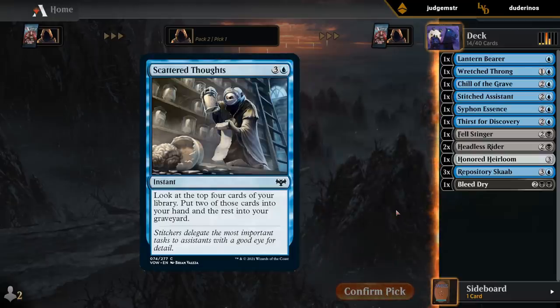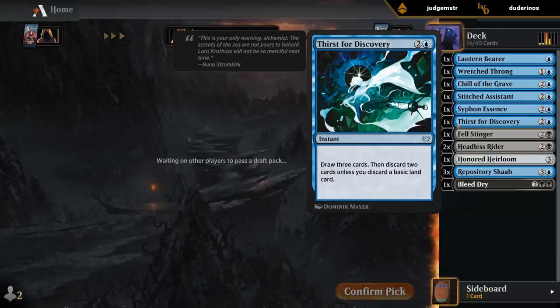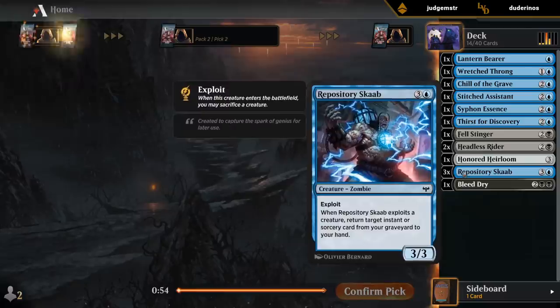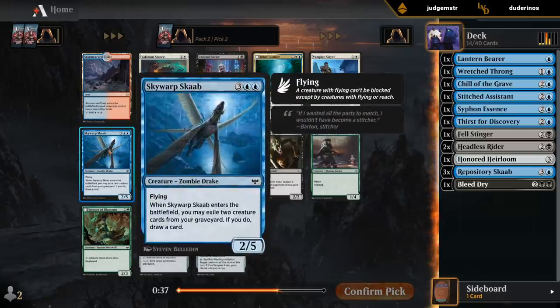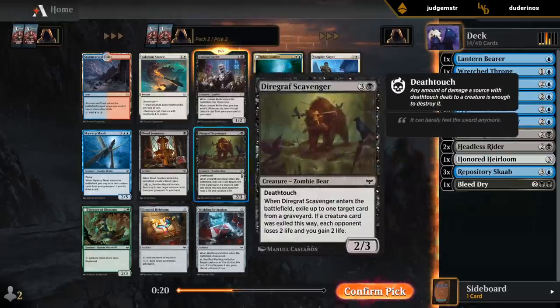A Scattered Thoughts as another card draw spell would be nice, although I already have a Thirst at least. Being a 3-drop actually makes it quite a bit better because that allows us to play Thirst on 3 and maybe Scab on 4 if we played some early sacrifice fodder, as opposed to having a ton of 4-drops you want to cast. The Butler's not bad; Scavenger has been pretty reasonable too with the added graveyard hate. I think Butler's probably the better pick since we're light on 2-drops — gives me something early I'm happy to sacrifice.